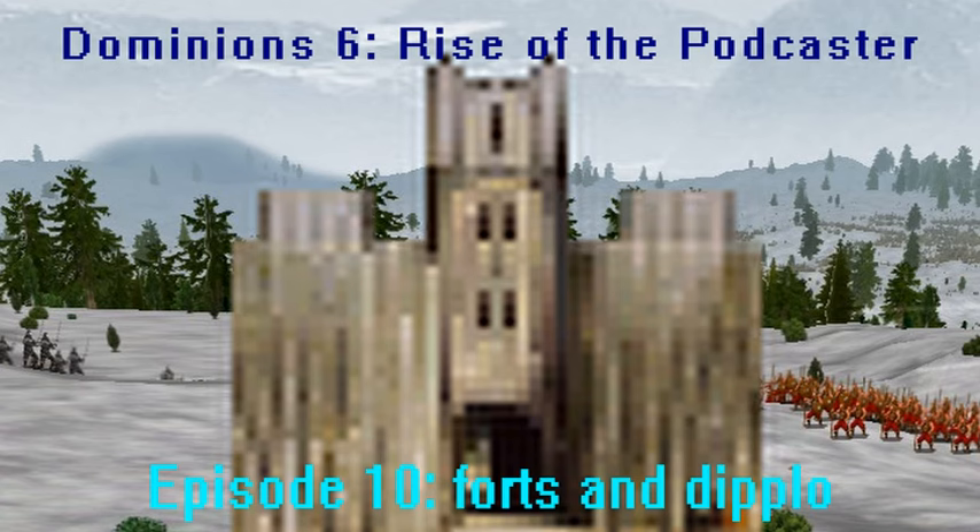So you can always defend the choke point from the fort if you want to take that fight, but the enemy doesn't take the choke and your fort in the same action. They have to allocate troops to both defend the choke against potential other threats, in addition to taking your fort. Same thing with cave provinces — instead of forting the cave entrance or immediately underground, you fort the province next to the cave entrance. Because you'll always be able to fight on the cave entrance if the enemy wants to bring it that way, but if they do take the fight there, they don't just take the fort at the same time.